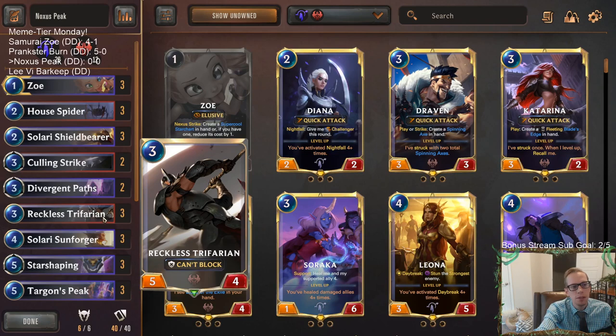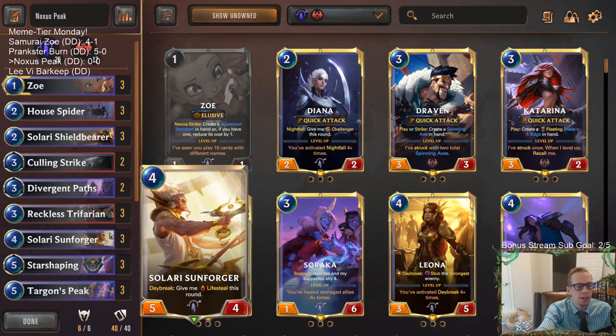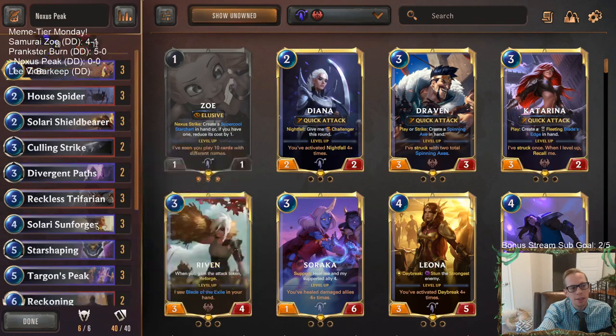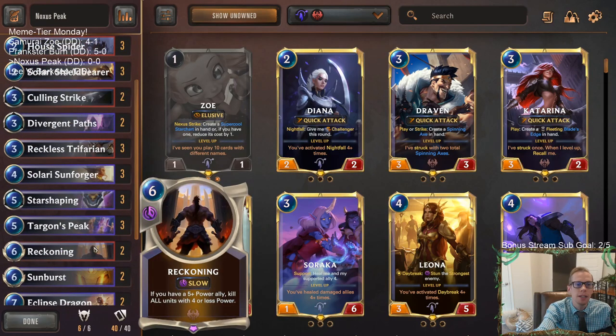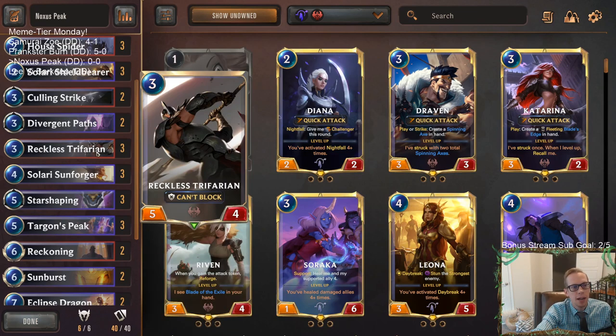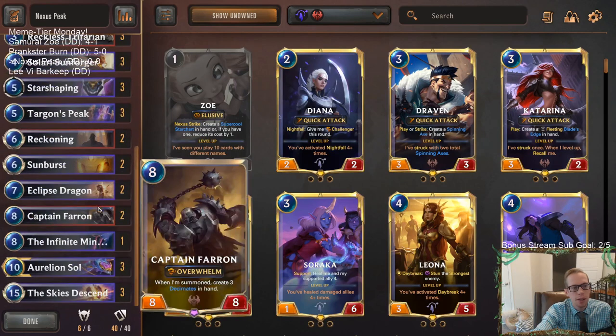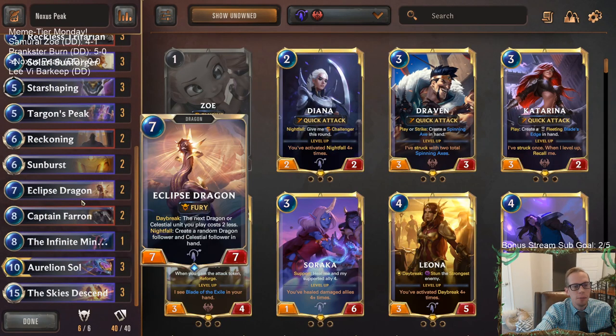Then we have two five-fours: Reckless Trifarian that can't block, and Solari Sunforger with daybreak and lifesteal. These two big five-fours are important because we are also going to be playing Reckoning. I know Reckoning can kill our Zoe, but Zoe is just kind of a distraction for the opponent more than anything else. We'll have Reckoning to slow down aggro decks paired with Reckless Trifarian and Solari Sunforger. Then we have removal, Sunburst, and Eclipse Dragon at our top end making more celestials.